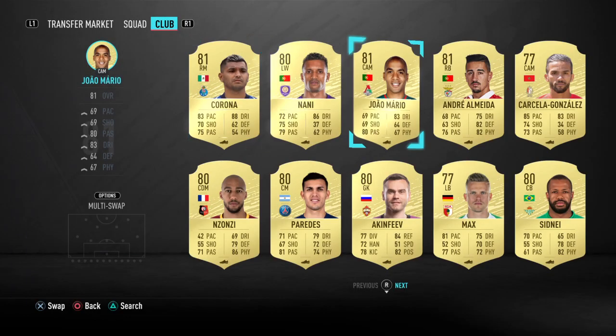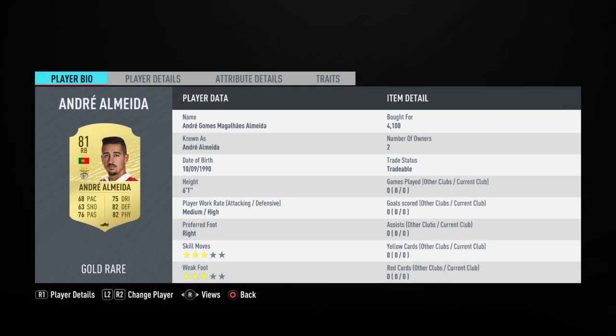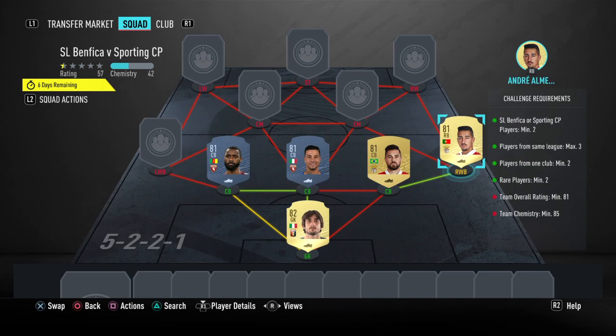You can tell who the right-back is going to be — it's Andrea Almeida. Andrea Gomez — my guy Almeida — at 4,100 coins.